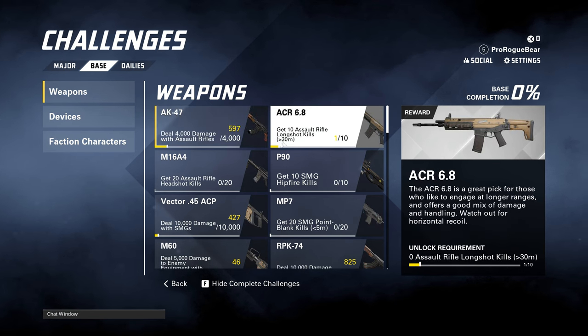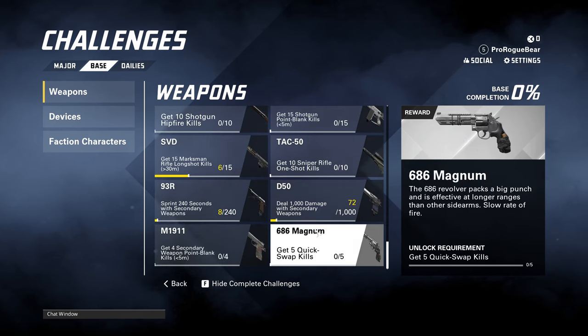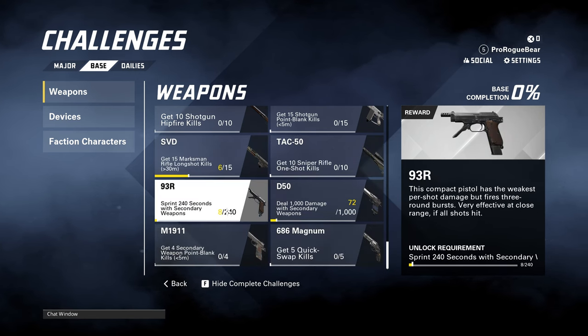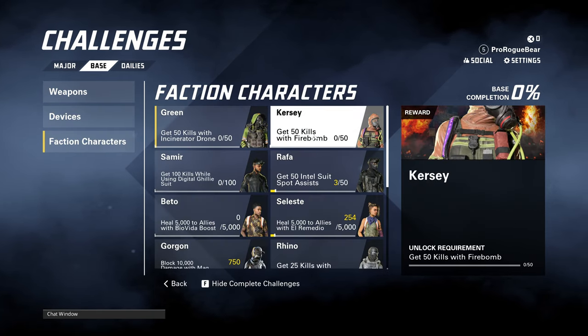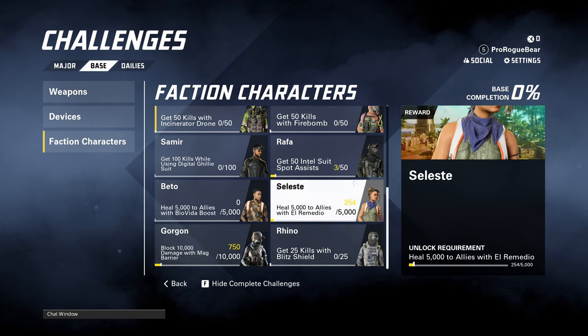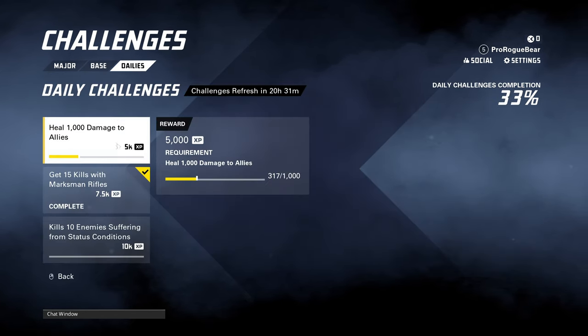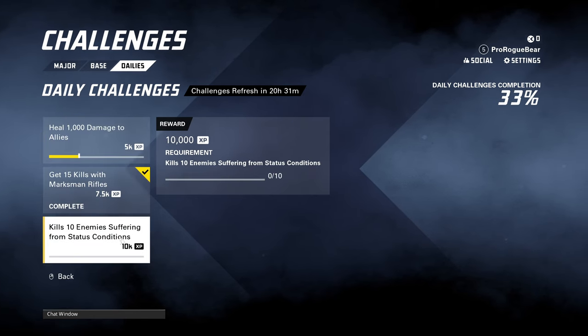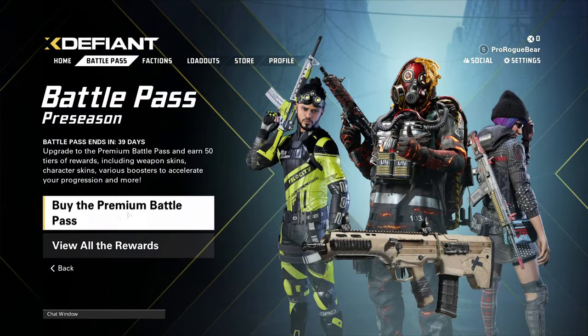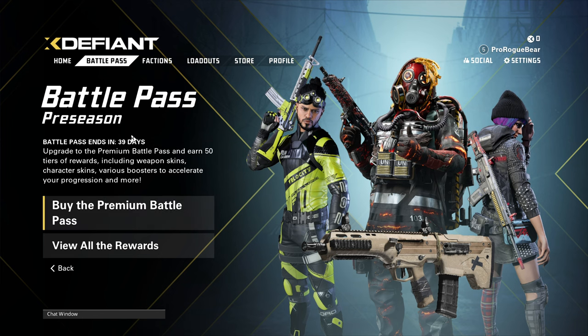There are base challenges just for getting damage and kills. As someone who likes achievements and trophies, I like seeing your progress shown on screen — like you've done 10 kills, it shows up on the right. The reward is basically a skin. You've also got faction-specific challenges like getting 50 intel suit spot assists or blocking damage with the mag barrier. You've got dailies too — heal 1,000 damage to allies, marksman kills, kills on enemies with status conditions.